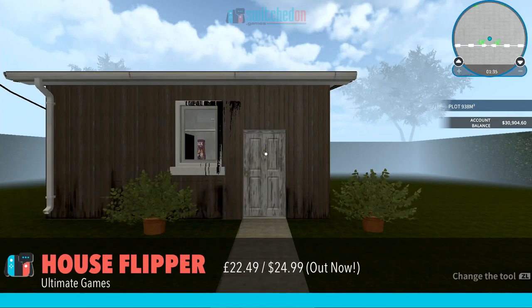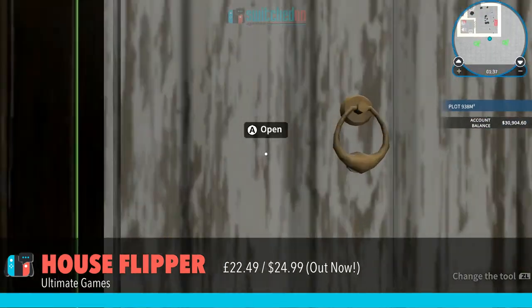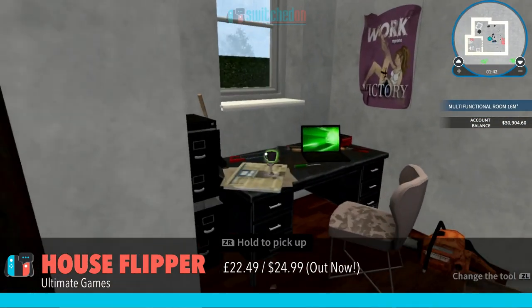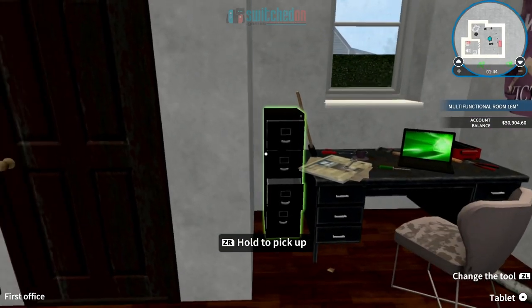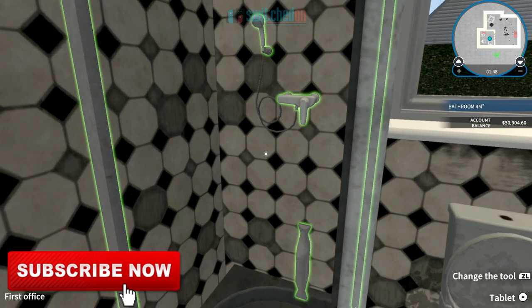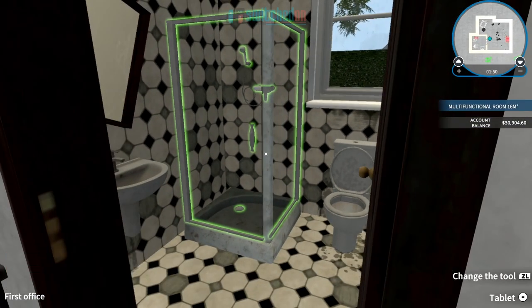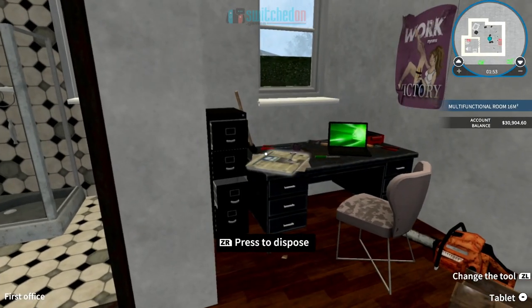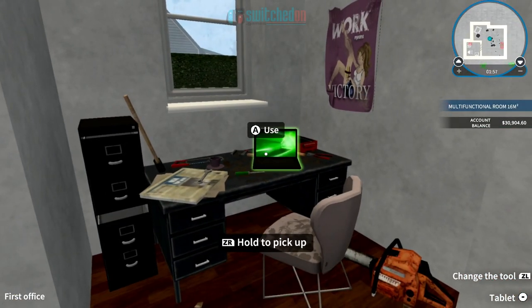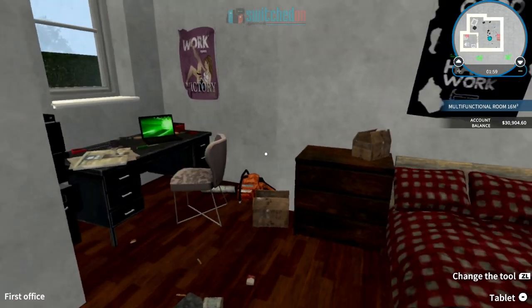Hello, welcome to Switch Dump, Paul speaking. Today we're looking at a new game that's come out on the e-shop: House Flipper. This has been out on PC and other consoles for some while but now comes to the Nintendo Switch. You'll be looking at around $25, and I think it's just under £20 at the moment in the UK as it's got a little bit of a launch offer.